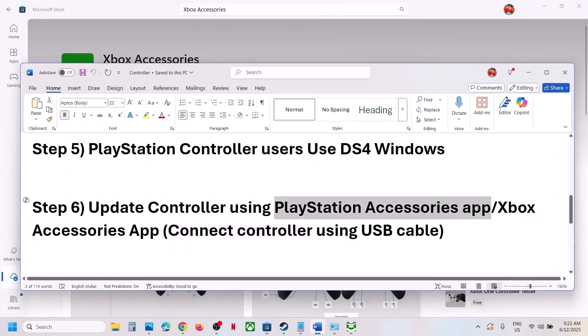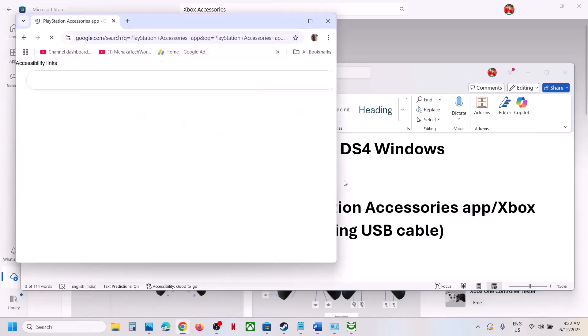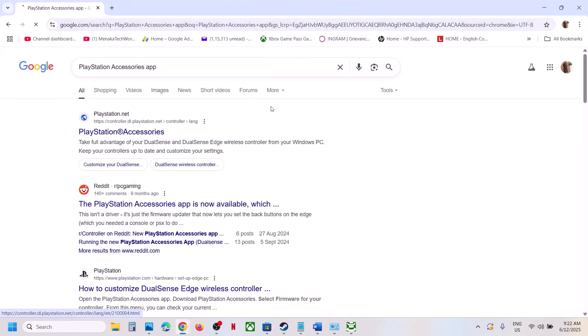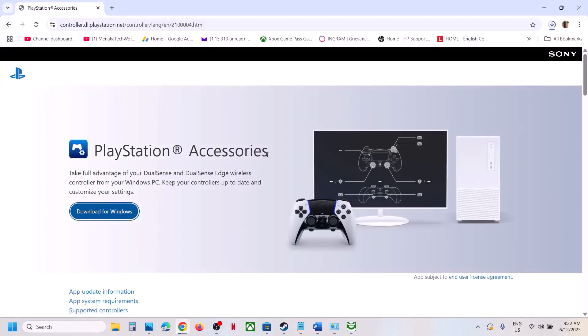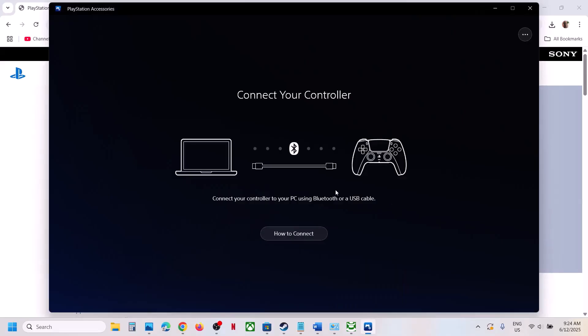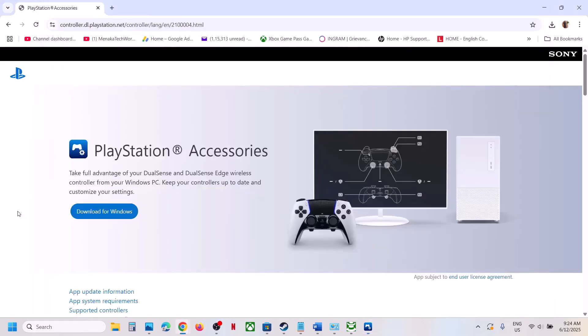If you have a PlayStation controller, install the PlayStation Accessories app from the official PlayStation website. Download, install, and launch it. Once your controller is connected, if there is any update available you will see the update option — update your PlayStation controller and then check.